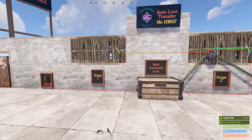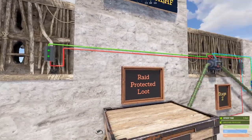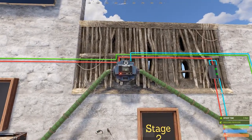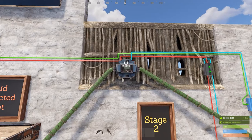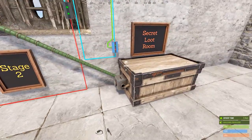As far as the electrical components, we've got two branches, a blocker, and technically the conveyor. Then transitioning into the industrial components, we have the conveyor and two storage adapters.